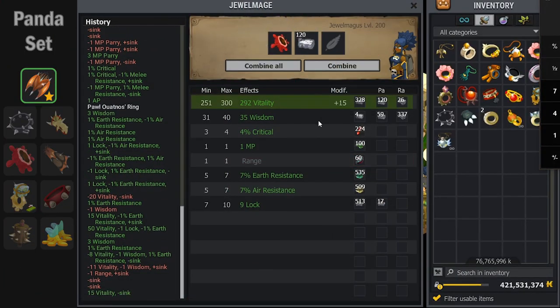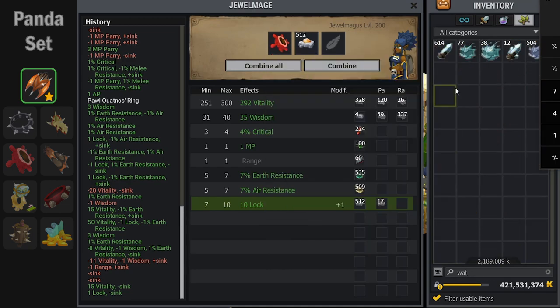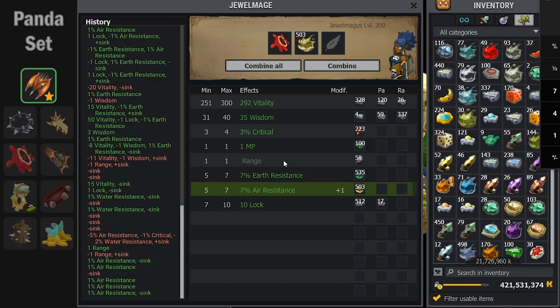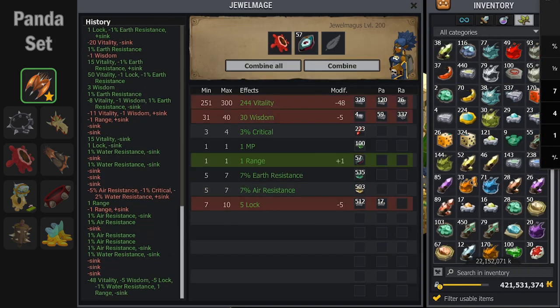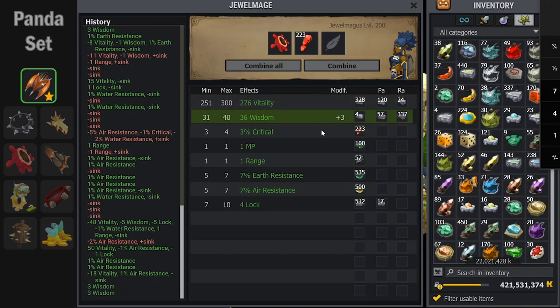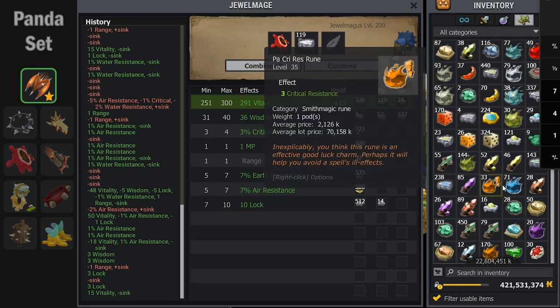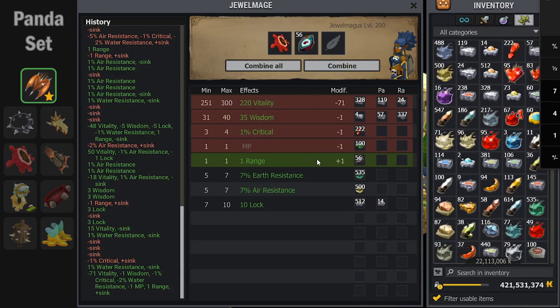For this ring, I planned a water percent res exo. On the final tank panda set, I am missing 5% water resistance and 8% neutral resistance. I planned on putting 5% water resistance on this ring and getting all of the water res on one item, so that I could use the other items for more mages.